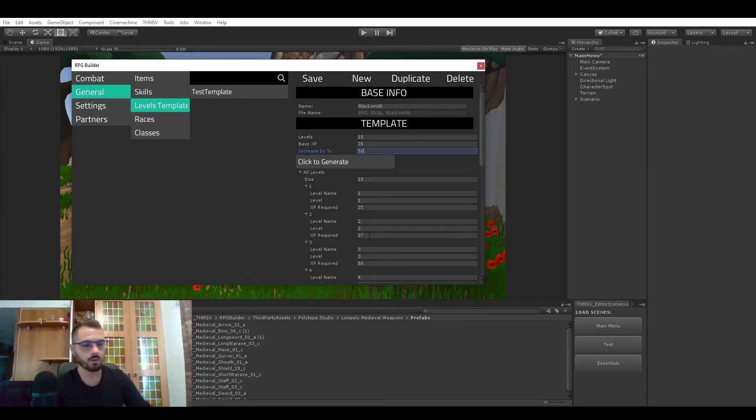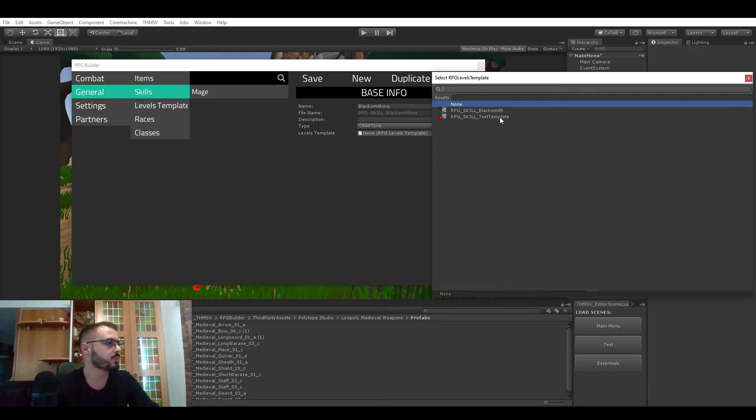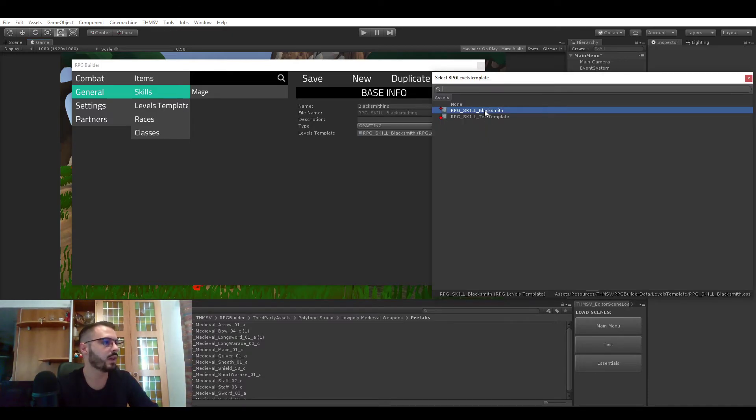So that's a very quick way for you to set up level templates and to use them. Now if we go ahead and save it and go to the skills — for example, create a new skill, let's set it to crafting — here you can see that there is a level template field and you would just have to drag and drop or select the blacksmithing skill level template.